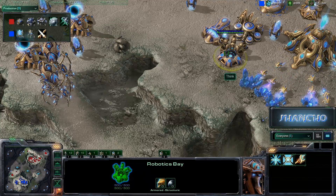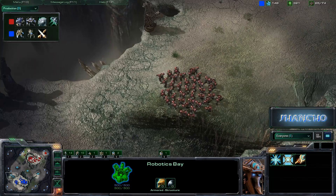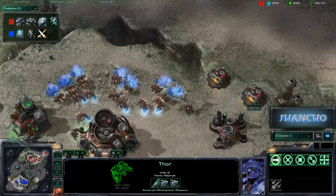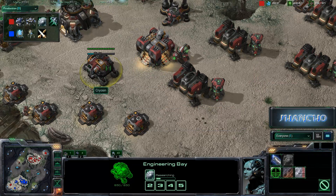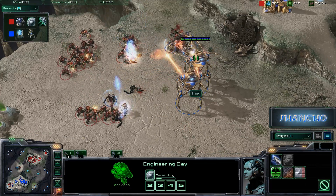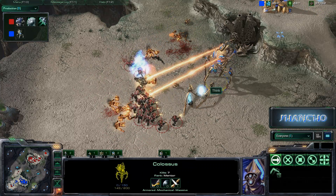One thing that we do need to see is range. With range, all these Marines will go nowhere against the Colossus — but unfortunately, that's not going to be the case. The first Thor is out, and he does not have the somewhat useless 250mm strike cannon. Now he's getting that first armor upgrade, and now we see the clash. These Colossi are going to be ripping up everything — we saw that one go to five, and unfortunately he doesn't have the back.